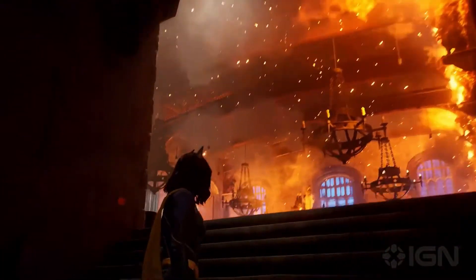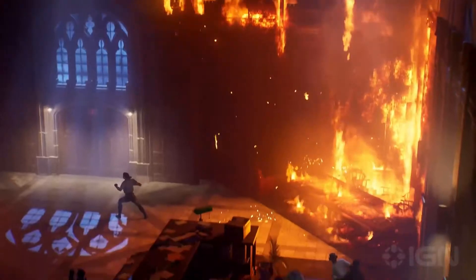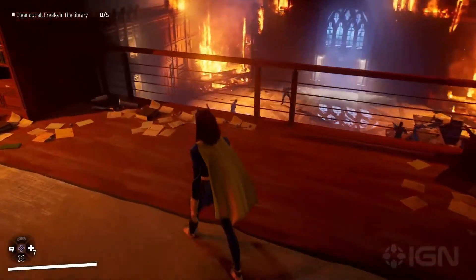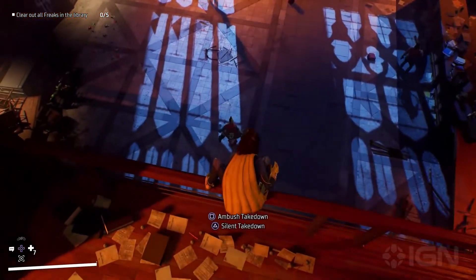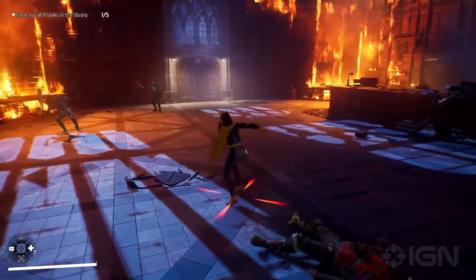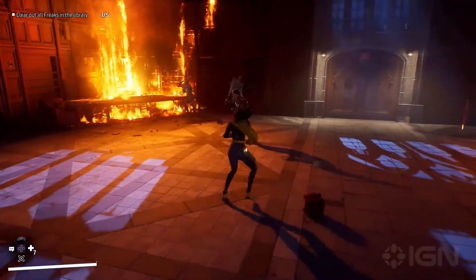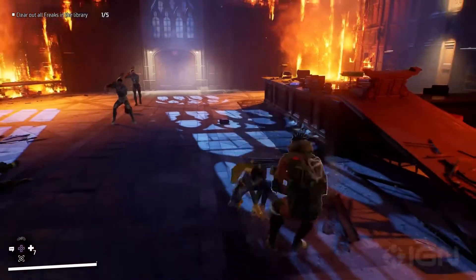Next up is some general Bat Cycle info, which doesn't get talked about all that much. The Bat Cycle will be one of the fastest ways to get around the city, and it lets you take in the environment of Gotham at your own pace and appreciate how big and beautiful it is. You'll be able to mess with the colors of your bike to make it look the way you want, and you can even change how the engine sounds. Ability-wise, it'll be more focused on player moves like jumping off and landing on enemies. The Bat Cycle itself is not upgradable, but the blueprints you find for suit colorways will also translate over to the bike as well.